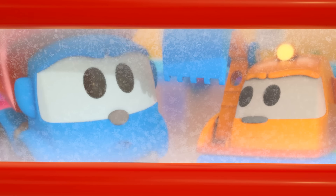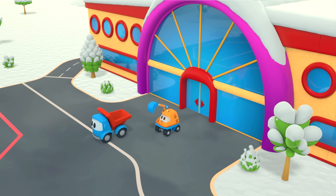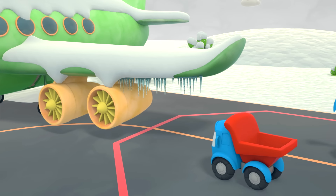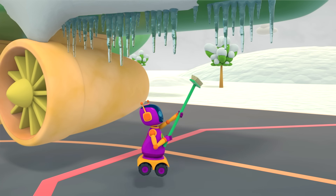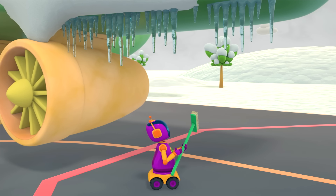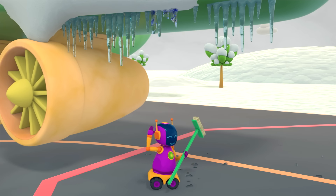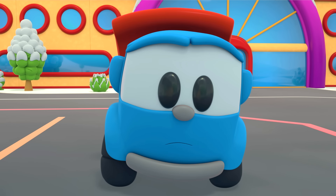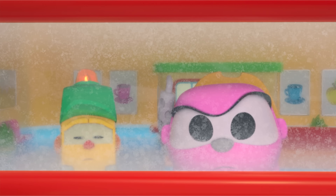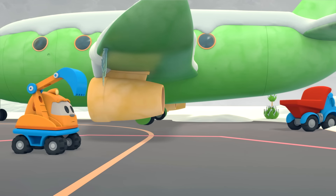Strange — the snow has stopped! Let's check and see. The airplane is in position, but it's covered in ice and icicles! The robot is trying to knock off an icicle with a broom. We'll never be ready to fly like that! Scoop is waving — he and Leo have thought of something!